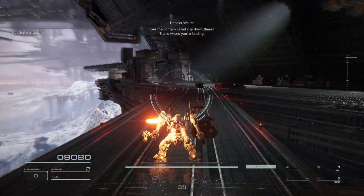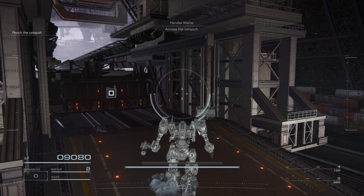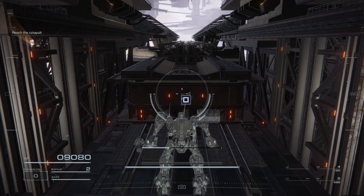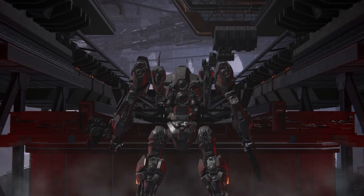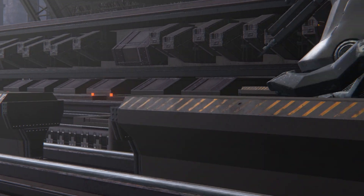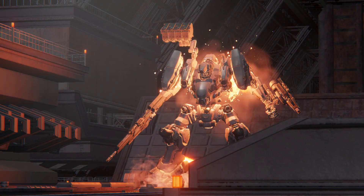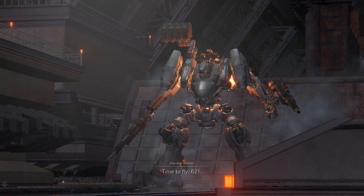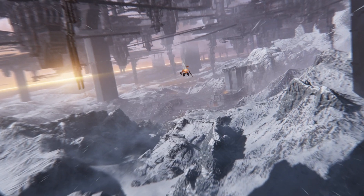See the contaminated city down there — that's where you're landing. Access the catapult. Now we have to hack into this catapult to use it. Nice little cutscene. Throttle up. It's the other AC — Ace Combat.